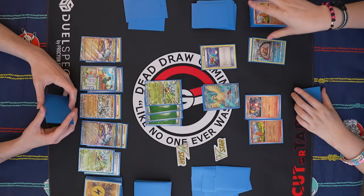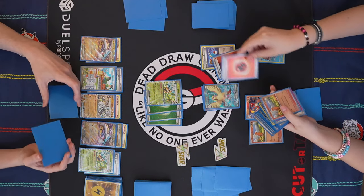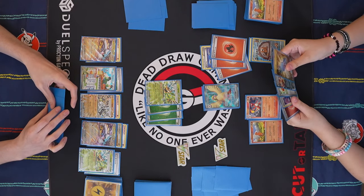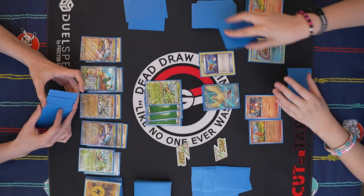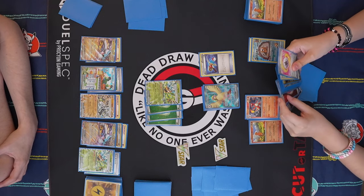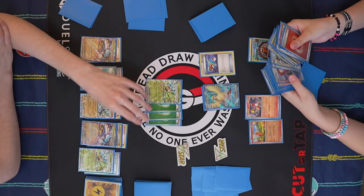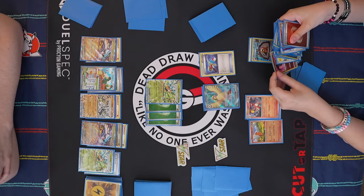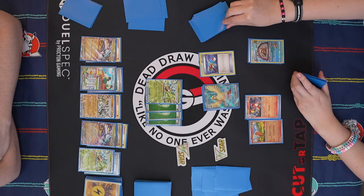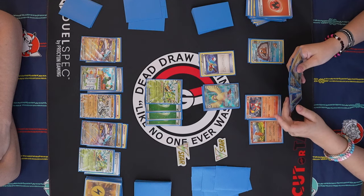We definitely need to Super Rod back three Fires because we're down several — I think we're down four already. Let's get back three Fires and then I think we Quick Search for Radiant Charizard. Wait, we need two Fire for Radiant Charizard because Radiant Charizard is in the discard at the moment. Do we have enough energy to win this game? We have two in discard right now, so we should have exactly enough. I'll shuffle back Radiant Charizard.